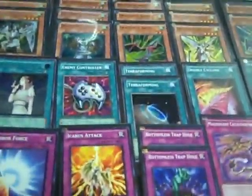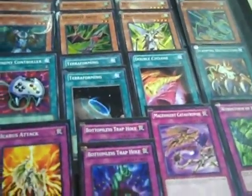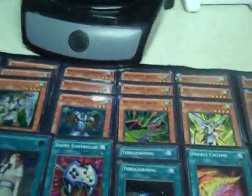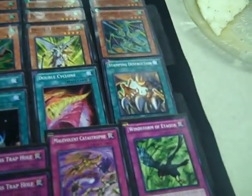And we got Enemy Controller for defense purposes or to take control of your opponent's monster. Two Terraformings — three's too much. One Double Cite Clone, still works good in the deck, combos great when Ackless is equipped to a monster. Stamping Destruction — I side-run this — just another destruction card, plus 500 burn. Dark Hole, Giant Trunade, two MSTs, Monster Reborn.